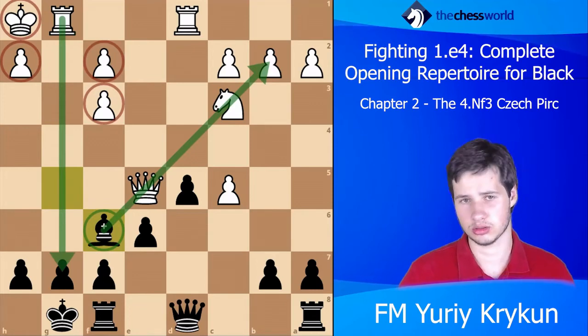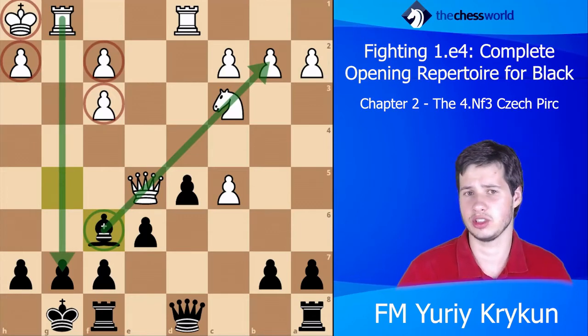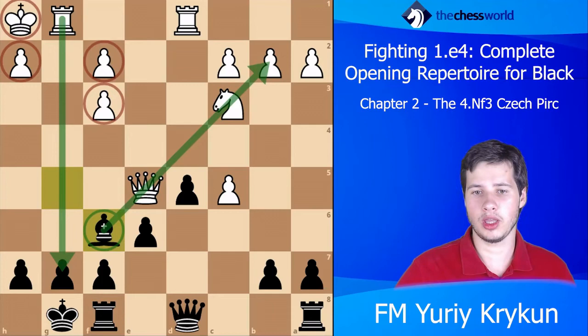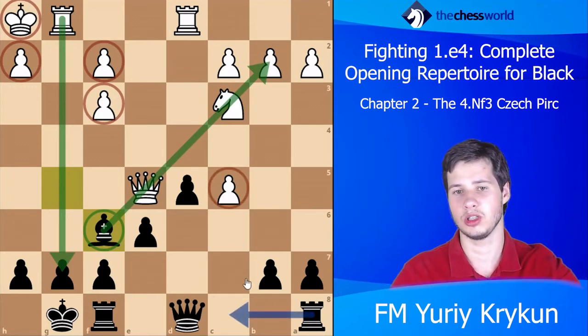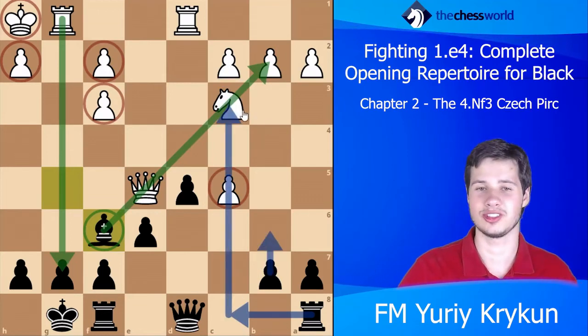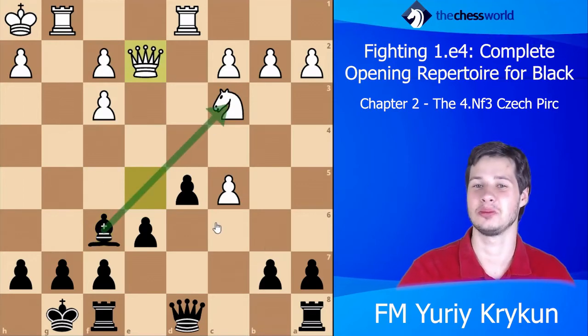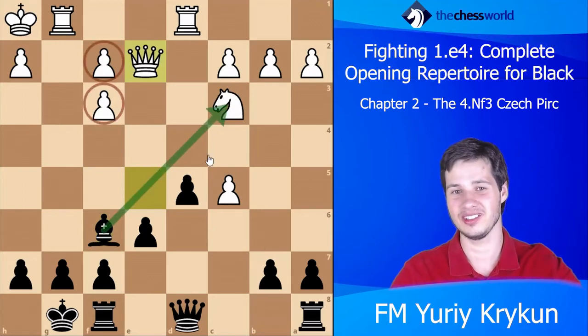There is no hope for white to ever challenge the pawn on g7 or attack over the g-file — this is not happening. The c5 pawn is super weak, Rc8 is coming, maybe even b6. Black can even choose to take on c3 at some point, for example giving white double pawns and triple pawns — simply terrible.